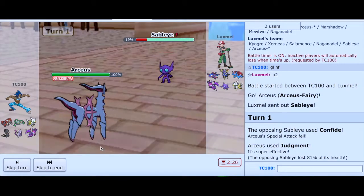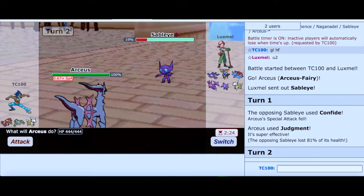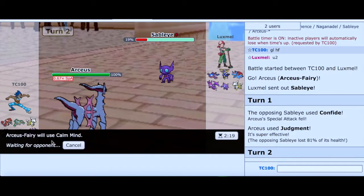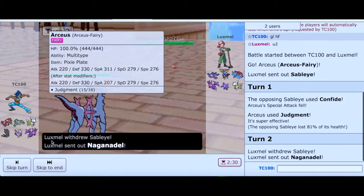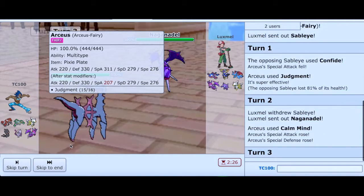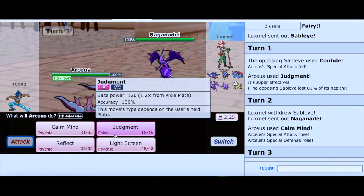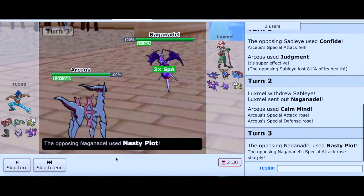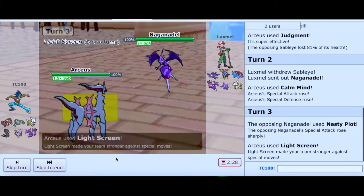I'm not expecting him to Taunt now, so I switch out and go into Naganadel. Now I can go for another Judgment or I can go for Light Screen. Alright — interesting. So I went for Light Screen, which means that Nasty Plot from his side... it balances out. If you go for Nasty Plot, I go for Light Screen — basically a one-on-one equalizer right there.